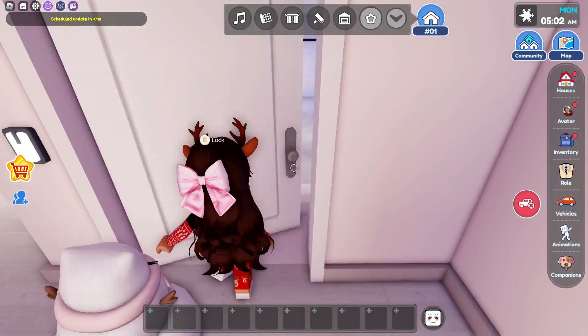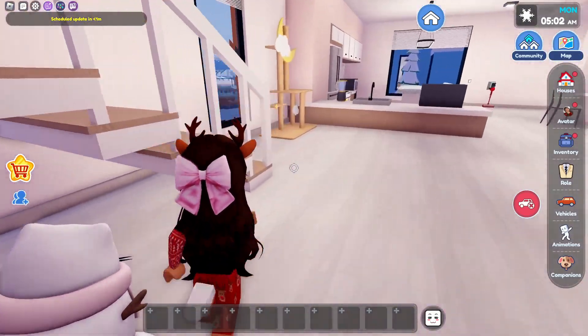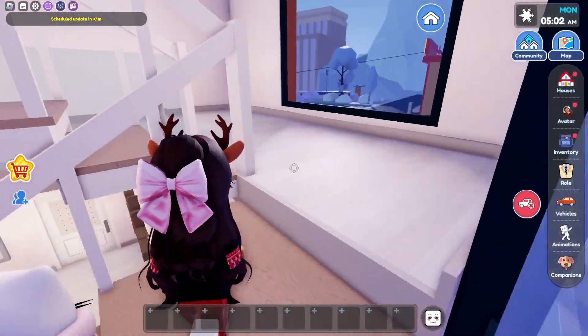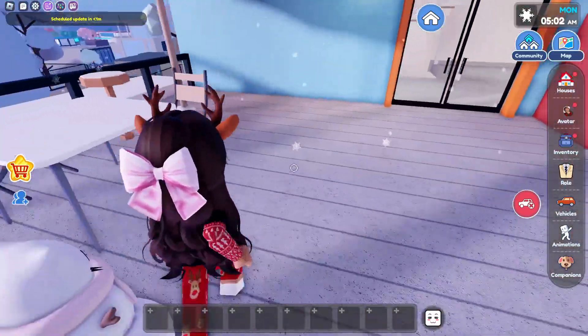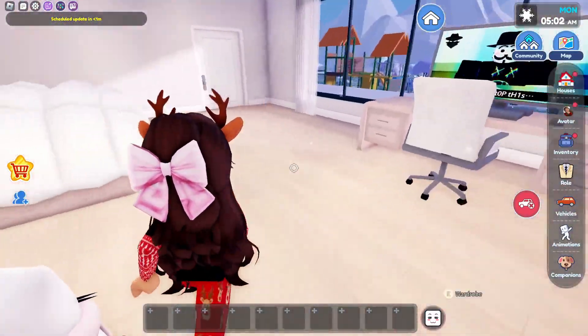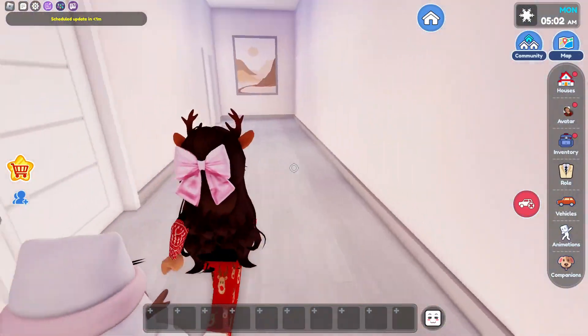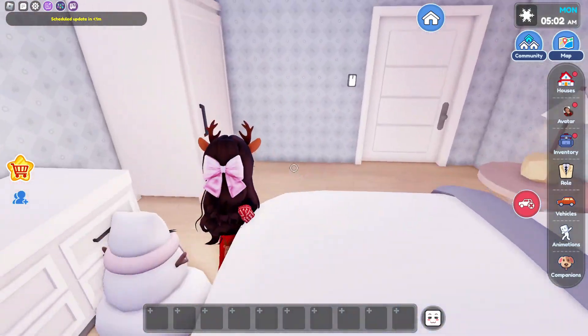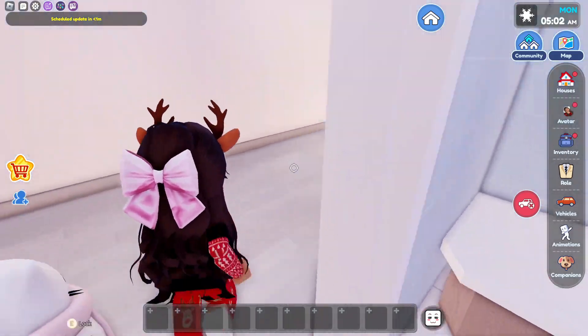Now let's go look at the garage — super nice. Now let's go upstairs. We have a balcony over here, which is super nice, with a little seating area. And over here is a huge bedroom, and then a bathroom also. And then there's another bedroom. And now down the hall is the last bathroom on the second floor.